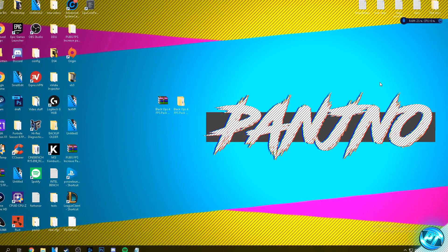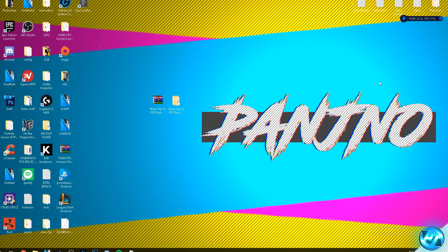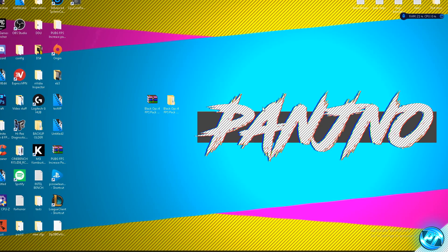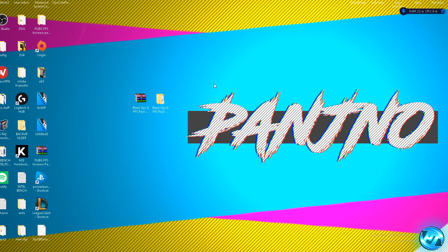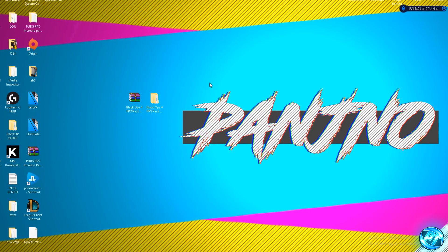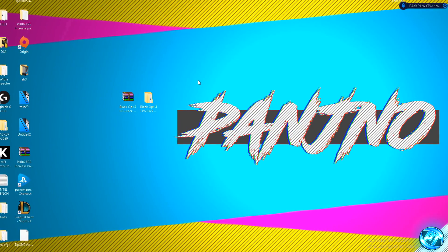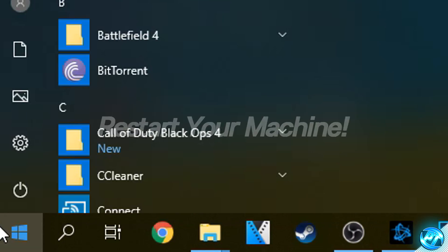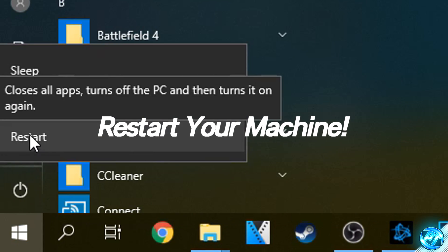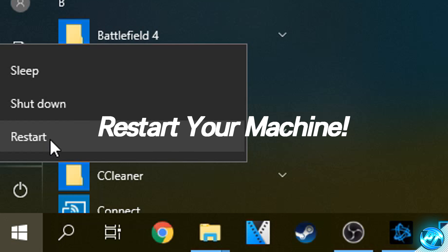At this point in the video, we're pretty much done in terms of optimization. Before we continue with the last and final step, I'd like to perform a system restart to ensure that everything is applied to your system and it's good to go on a fresh boot with Windows, ready to boot up our game and enjoy our new improved performance. Navigate into the bottom left hand side, click on the Windows button, right click on the power option and select restart. Restart your PC, come back to this video, log into Battle.net and we can continue on.